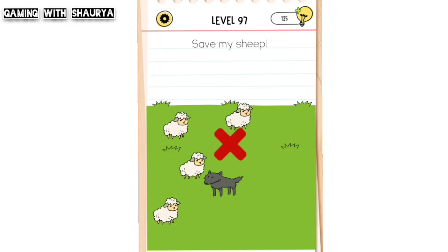Please subscribe to my YouTube channel Gaming With Sure for more solutions. Brain Test All Star Level 97 - Save My Sheep. We have to save all these sheep from this wall.